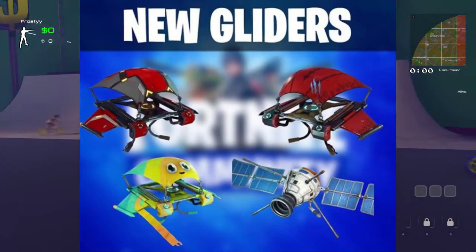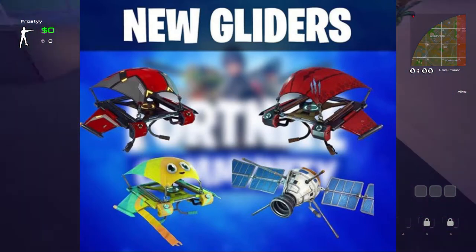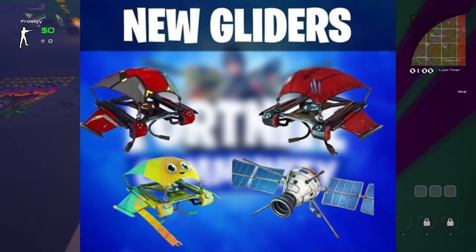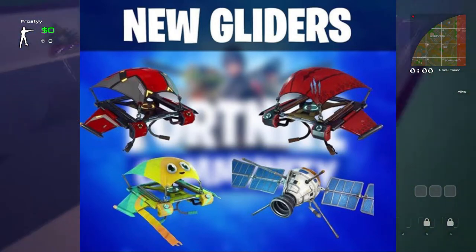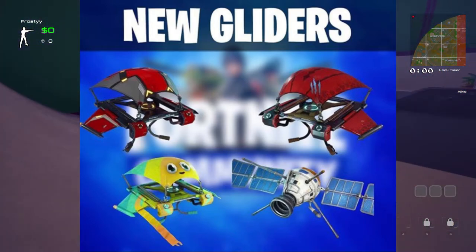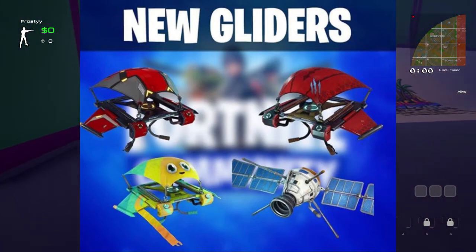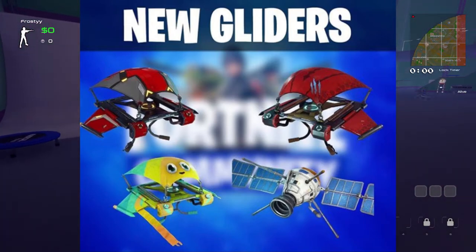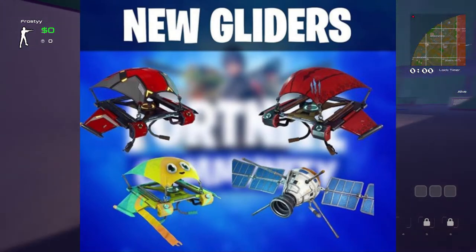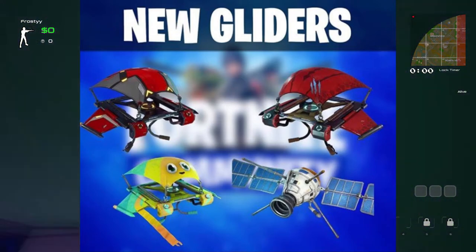The first glider is probably going to go with the Gyfer — that's what I'm going to call it — and it's kind of cool, like technologically. The second one is probably going to the Tricera Ops just because it has a dinosaur theme. The third one will probably go to the Leviathan. The last one, the satellite, I'm not sure which one it would go to — honestly maybe it's just miscellaneous and doesn't go with any of them.